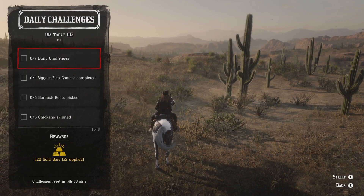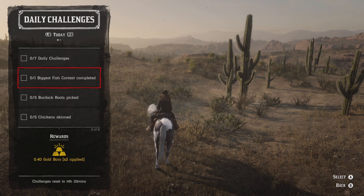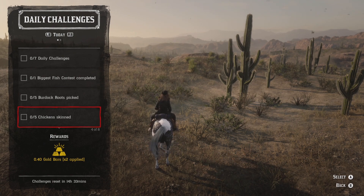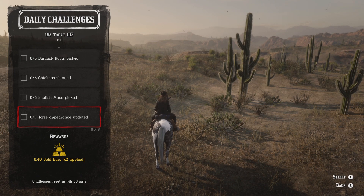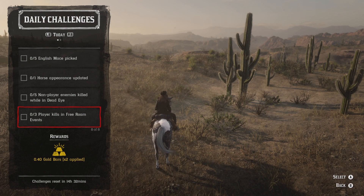Every day that's what we do. Let's go ahead and check out what we got for today. We got: complete one biggest fish contest, pick five burdock roots, skin five chickens, pick five English mace, update one horse appearance, five non-player enemies killed while in Deadeye, and three player kills in free roam events.